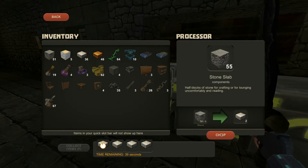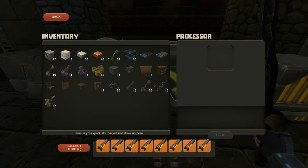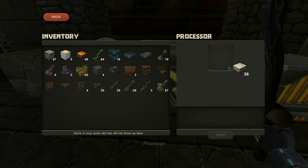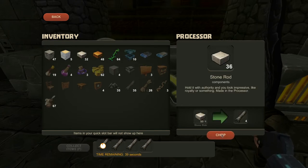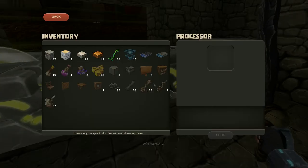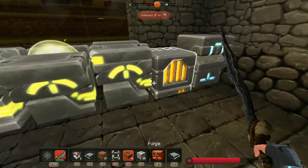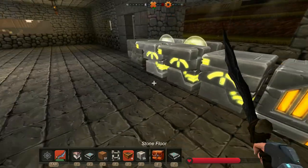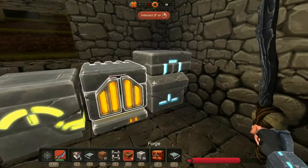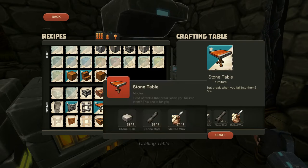Chop, chop, chop. Colored stuff. Oh my god, and it's three pigments. Let's collect all these. Let's chop up some more. Make more stone rods. The third processor's not really in use. I usually have three processors that I've built, and that seems to be a good amount, right? But we'll see.